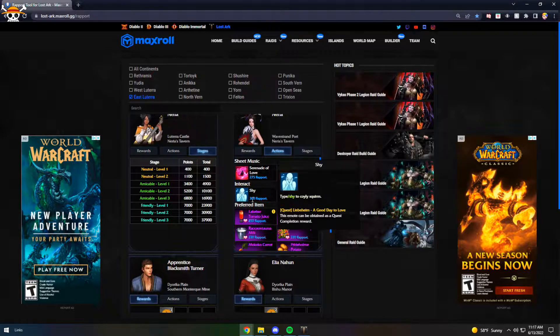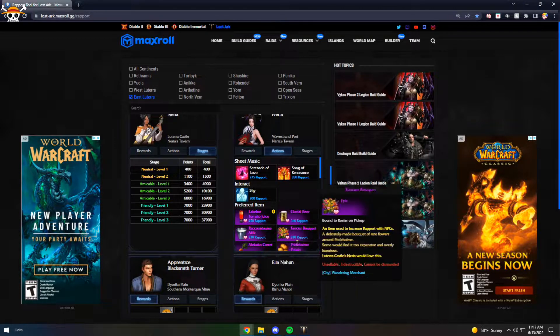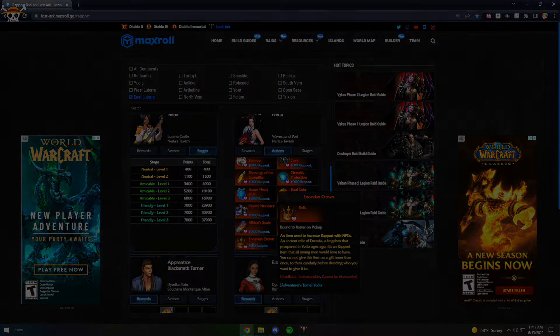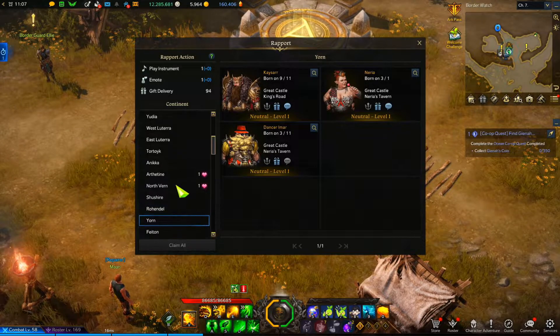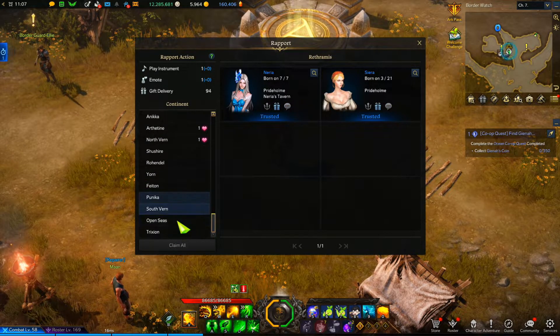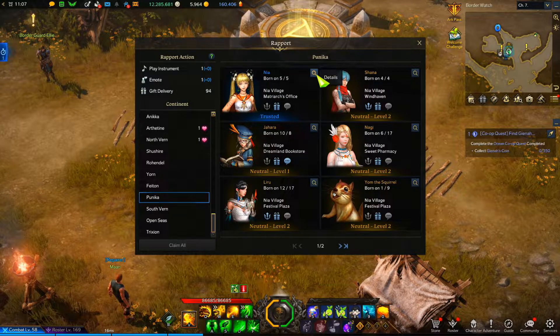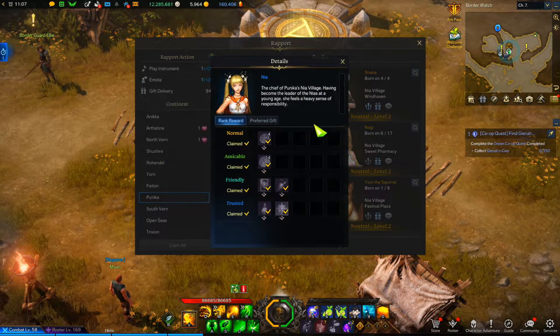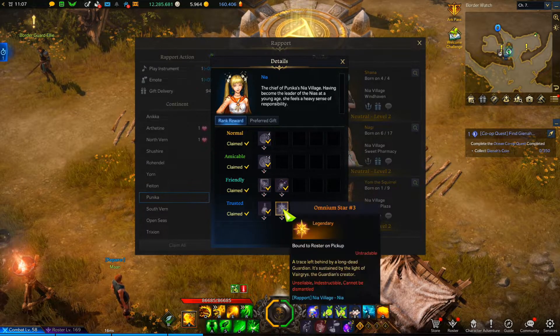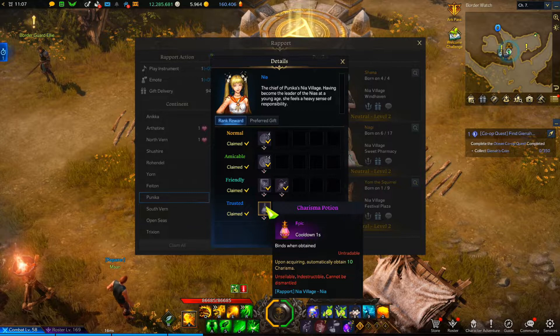Now that I've gone over what rapport is and how to level it up, I'm going to talk about why it's important. Rapport gives all types of rewards, some more valuable than others, but still good to get them all done. If you open the Rapport menu and click on the magnifying glass on the top right of one of the NPCs, it'll show you what rewards are obtained when you reach certain level thresholds — once you hit Amicable, Friendly, or Trusted.